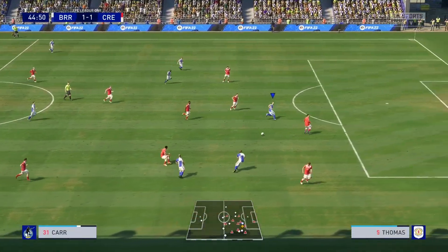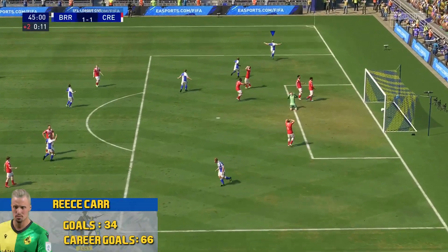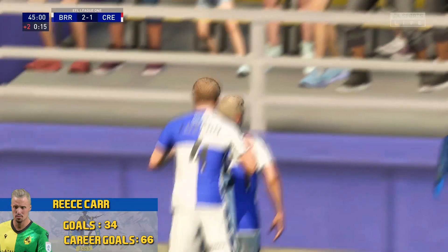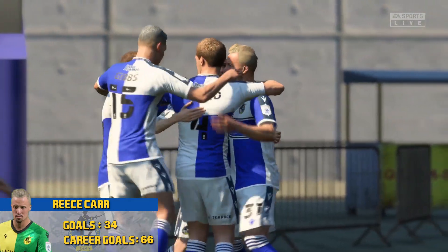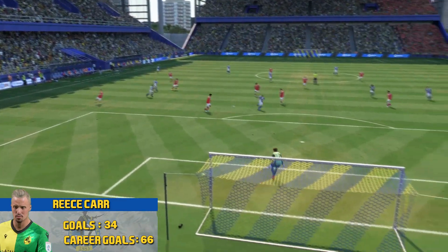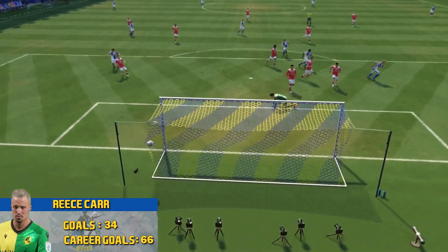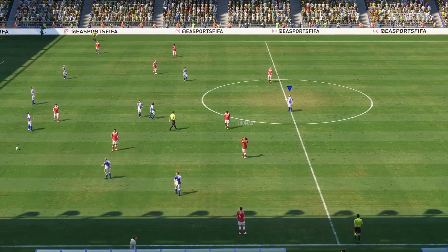Gibbs tries to get there, good ball in - Reece Carr picks that other corner, he does it! Right before halftime we get one back and we get back on top. 2-1 here over Crewe Alexandra as Reece Carr continues to score. What a striker he's become this season in League One - an absolute dominant force. He finds that other corner and tucks it in. We'll go into halftime 2-1.